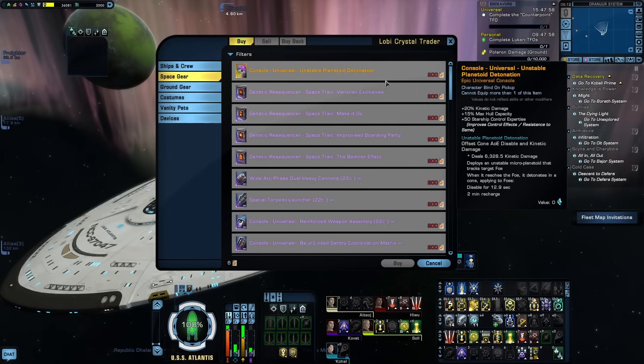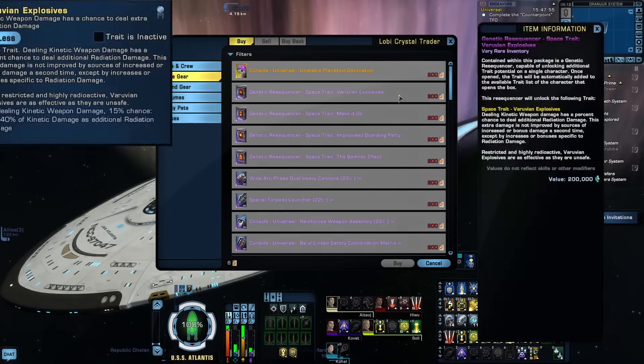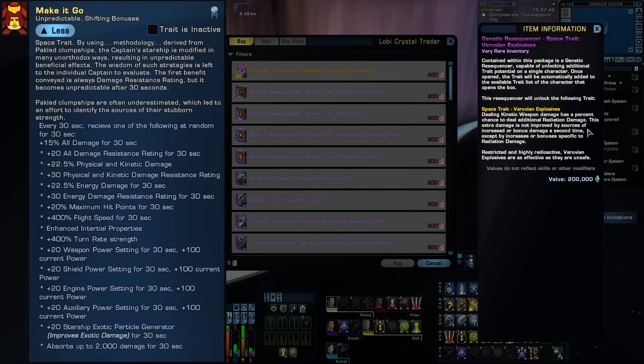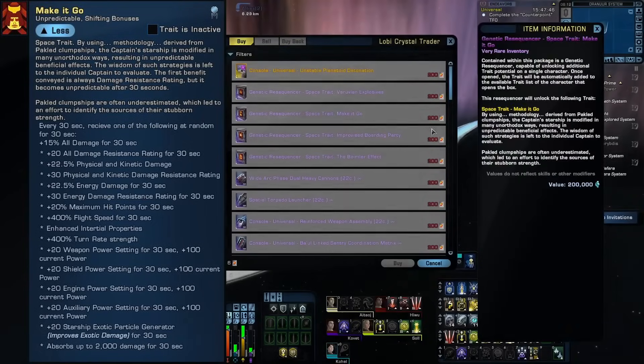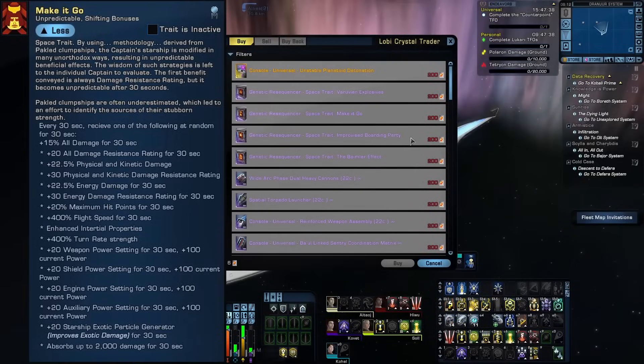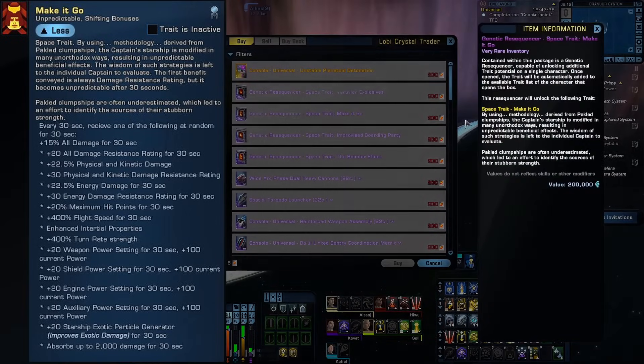These next few are actually personal space traits instead of actual gear. Berubian Explosives adds some extra radiation damage to all your kinetic damage weapons, so this is really nice for a Torpedo Mine Layer build. Make It Go will cycle through a random buff every 30 seconds, so you never really know what you're going to get. It's completely random — you only get one at a time. Normally I would frown on the RNG factor, but honestly this thing isn't that bad; a lot of these buffs are pretty nice.